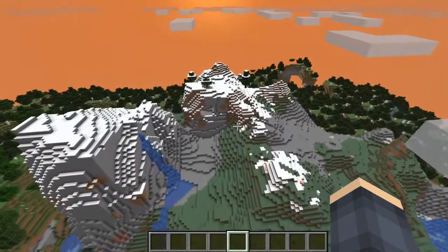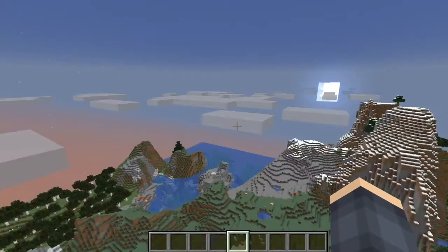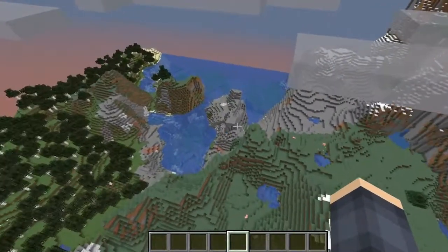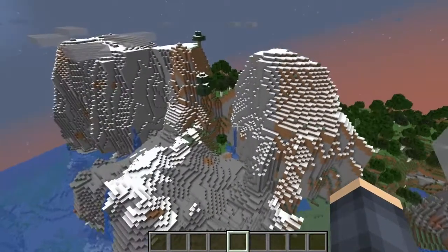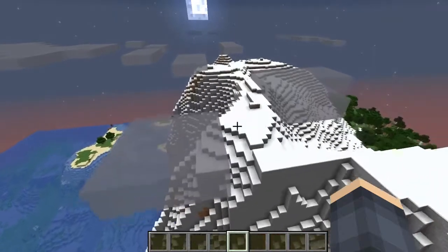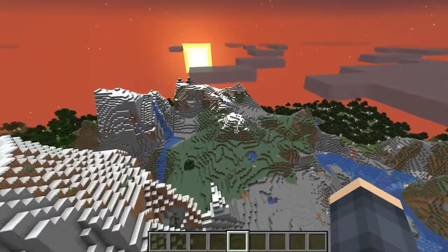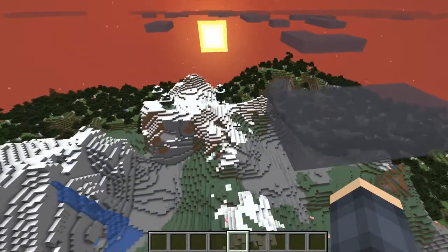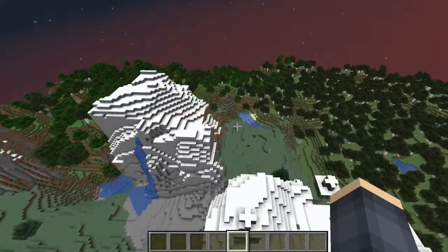The first part will be the blocks and mobs. So with this world we're currently in, it's been reverted back to 1.16 style of generation. But I'm going to put the data pack in there and see what happens, see how it works. This is not going to be the world that I use. I'm thinking if I use the data pack, we might be able to continue to do Aquatic Land Chapter 2.